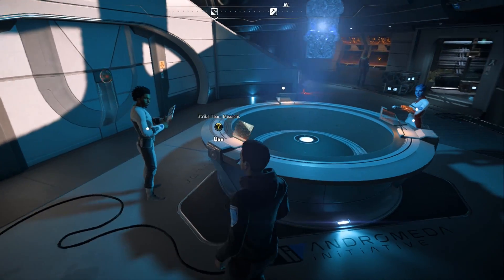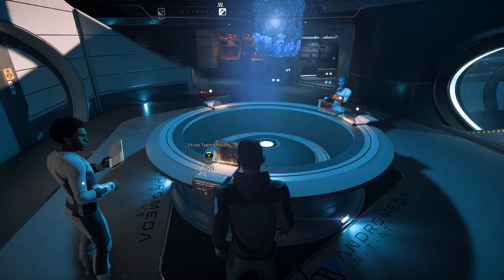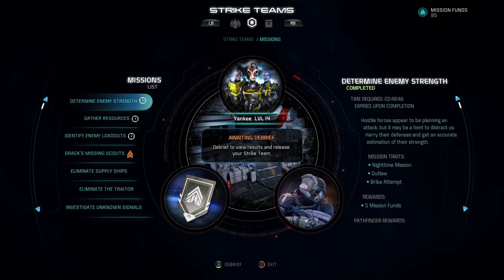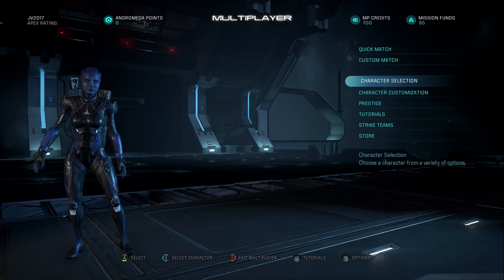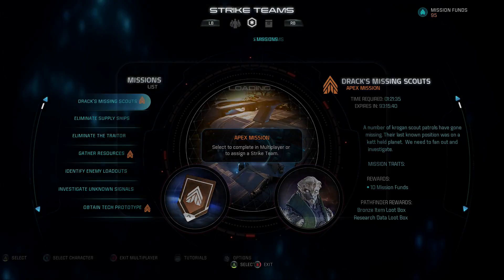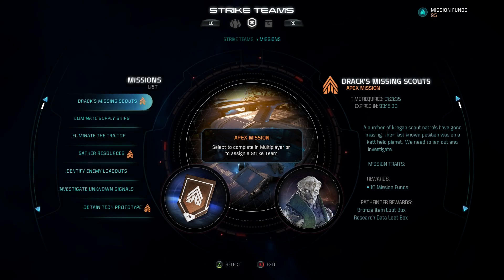Strike Teams can be managed and accessed from both single-player and multiplayer. In single-player, once you get the Tempest about an hour into the game, you'll gain access to a terminal near the Research Center where you can manage your Strike Teams. From the multiplayer menu, you just scroll down to Strike Teams and you have the exact same looking menu as in single-player.